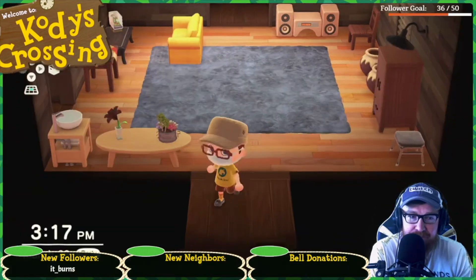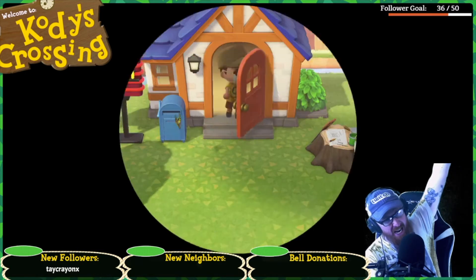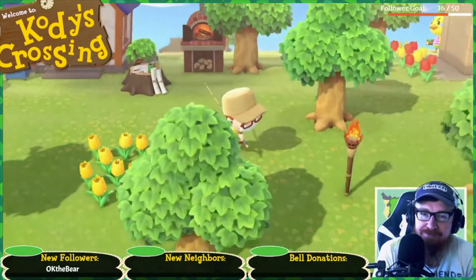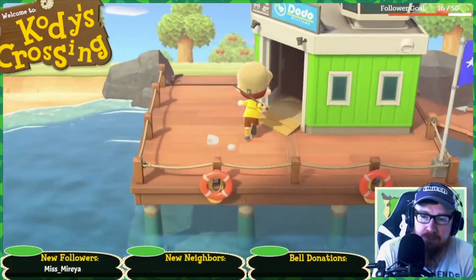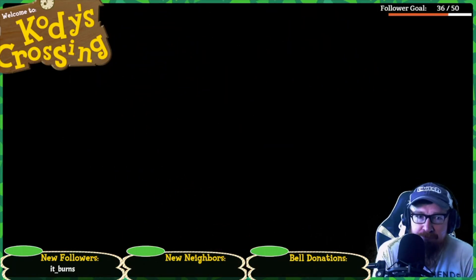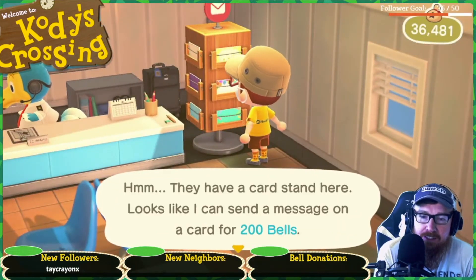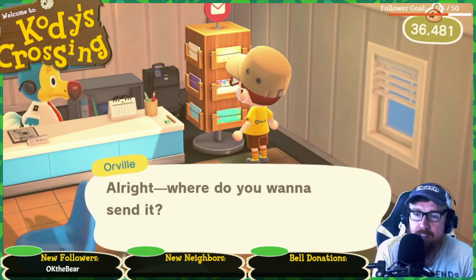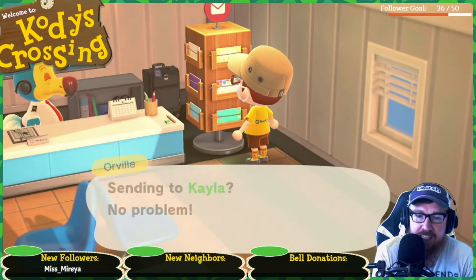I'm very glad that Sophia sent me over that face mask — I needed it for this whole Corona everything. Alright, ready to send a letter. We're gonna send this letter to Kayla because she didn't get any cherries. We'll do the Easter egg one.